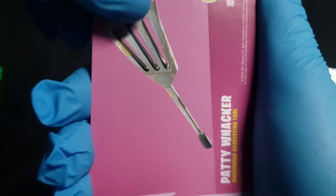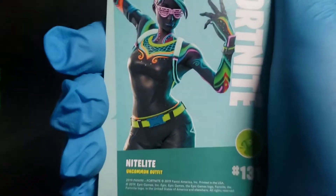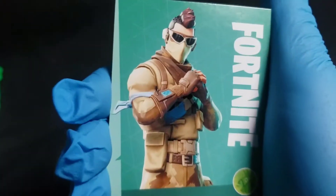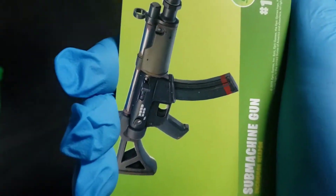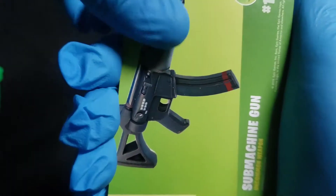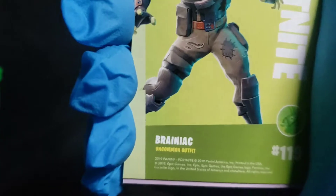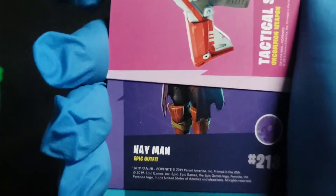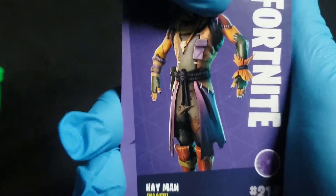Striped soldier. The paddy whacker harvesting tool. A whistle warrior. The nightlight. Armadillo — nice, I probably have one of those. An SMG — I don't think I have that one yet, so that's new to me. Oh, there's an uncommon outfit — brainiac. Tactical shotgun — oh cool, there's an epic. The hay man — that is new to me as well.